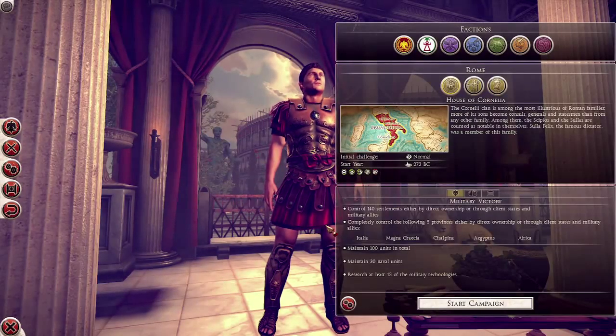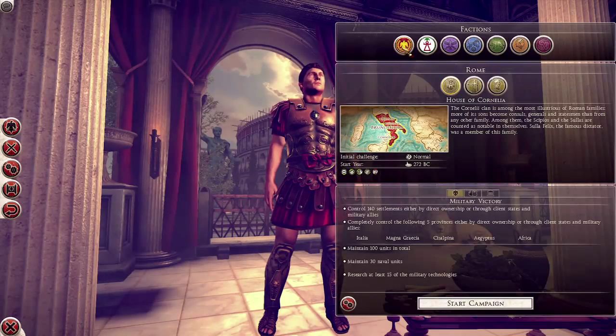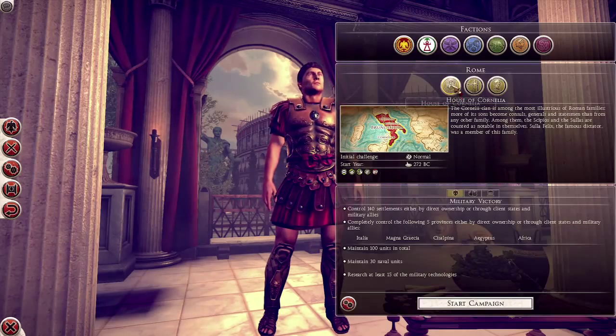This is the front end at the moment. It may change a little before we release but you get the idea. We have our factions or our major faction groups up top here. In this case we have Rome selected. You can see that we have the three families, the houses you can choose from.